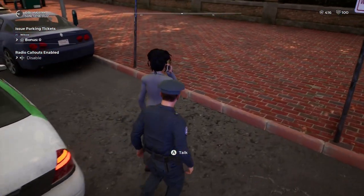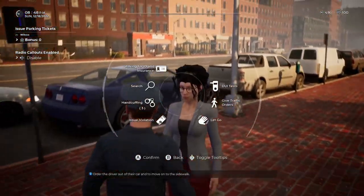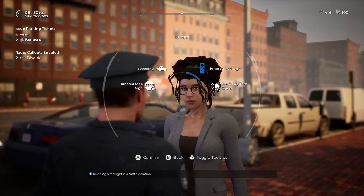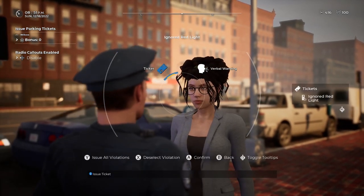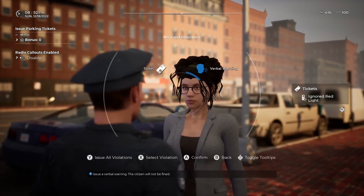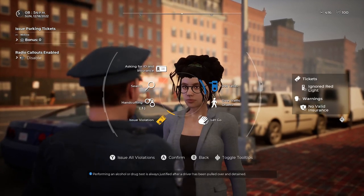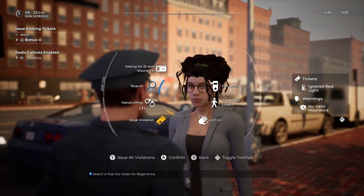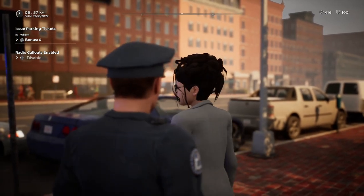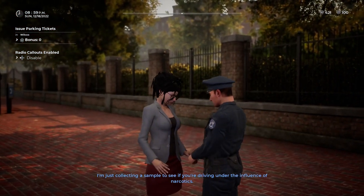Insurance is not good, and she's got red eyes. Let's get her out of the car — walk to the sidewalk. She might be under the influence of narcotics. We can get her for two things now, so we can try the stacking update that they brought into the game. Let's do driving through a red light — select violation — and then no valid insurance — verbal warning. Oh this is cool! And then let's do a frisk first — allow me to do a pat down search in case you're carrying anything. Just a lighter.